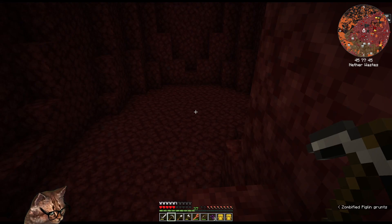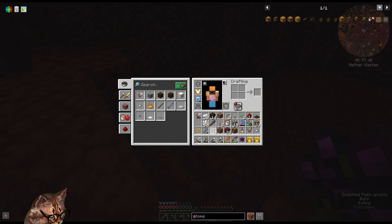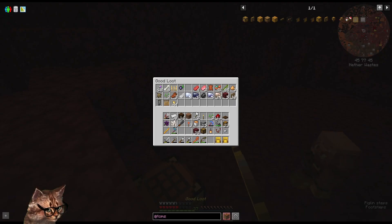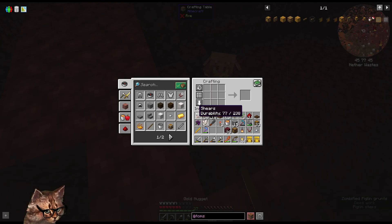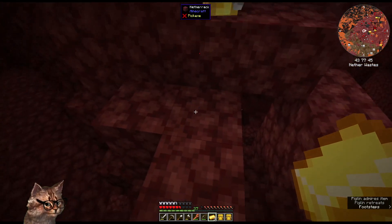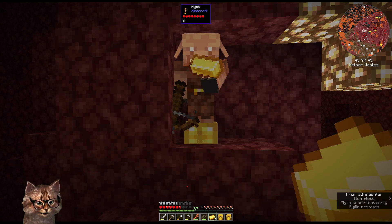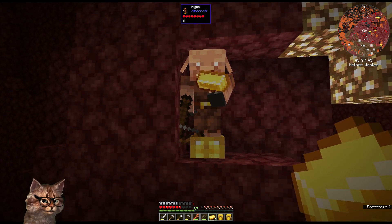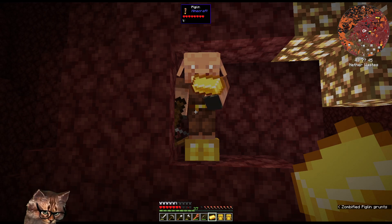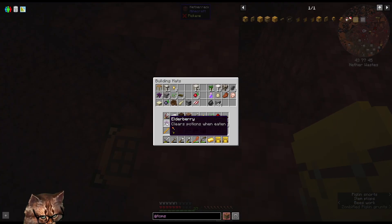Hey there, my friend. Hey, where are you going? I brought you some good stuff — some butter, I know how you like butter. That wasn't a good trade at all, come on guy. Why are you giving me these bad trades? It's good butter. Sure, I guess. Let's talk about that behind the scenes.